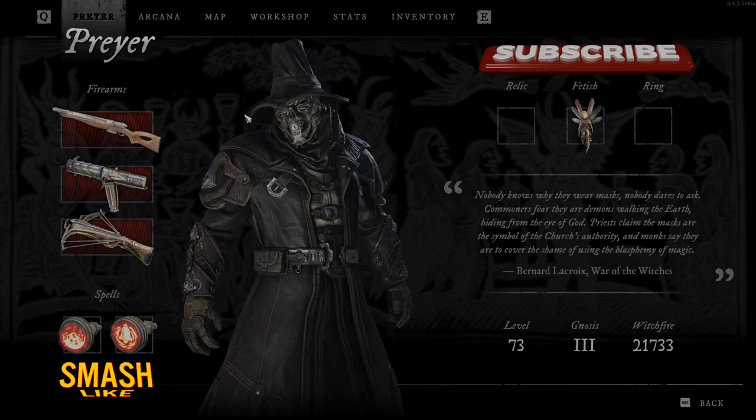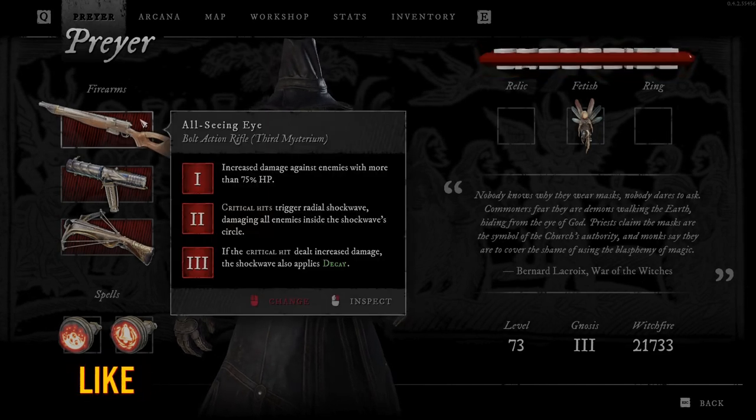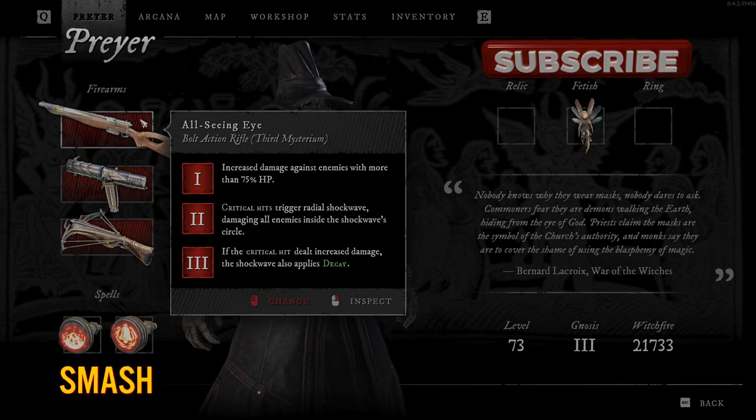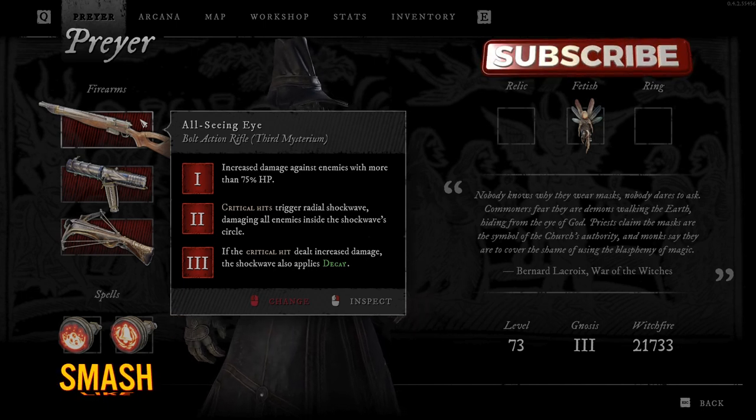Okay guys, in this video we will talk about the All-Seeing Eye, that's a bolt-action rifle. First I will read all the abilities and then I will show you how it all works in the real gameplay.